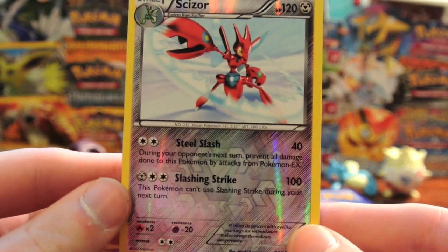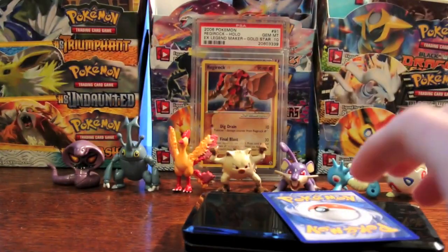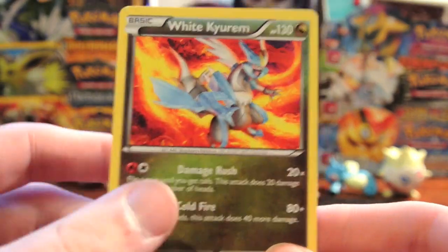My Reverse is a Scizor, which is normally a Holo, so definitely a Rare. And the Rare is a White Kyurem, which I don't have too many of, so that's not too bad.